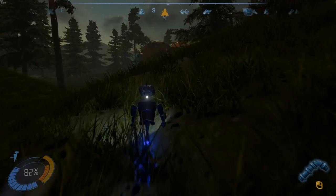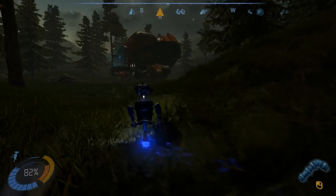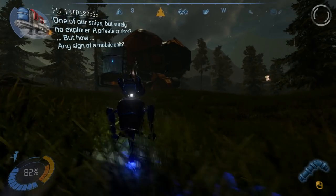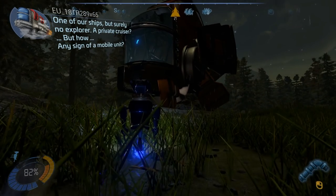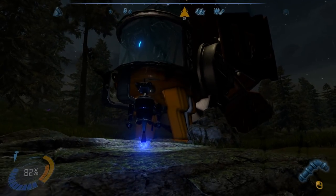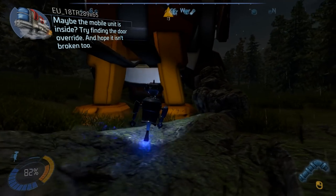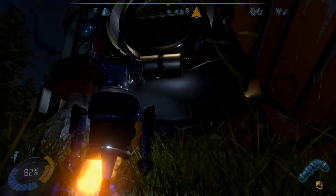I see the emergency signal. It looks like possibly another ship? This is definitely another ship — look at the size of this. One of other ships, but surely no explorer — a private cruiser. But how? That's an impressive ship. Something is wrong here. Is it dead? Maybe the mobile unit is inside — try finding the door override. And hope it isn't broken too. We've got to find a way inside — it looks like that's the door right there.